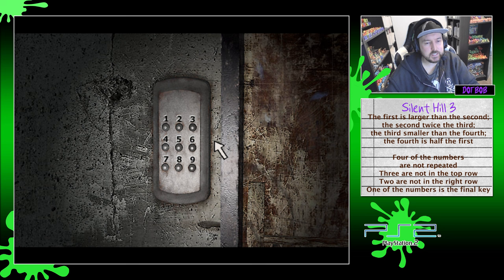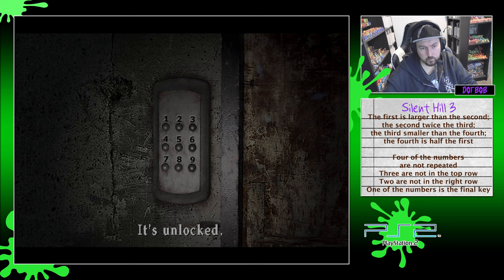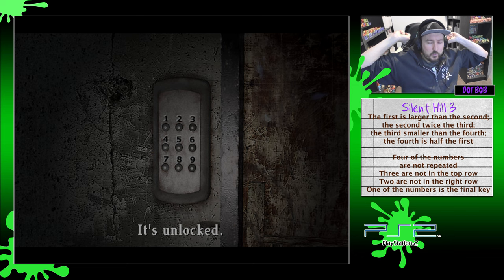So this is the code panel. The first is larger than the second. The second is twice the third. The third is smaller than the fourth. The fourth is half the first. So eight is the first one, the fourth is half the first so that's four, the second is twice the third so the second is six, and the third is smaller than the fourth which is four, so three. Took a little bit longer than I was hoping, but I did it — I felt quite good actually getting that. That's the first puzzle we've really had to work out.